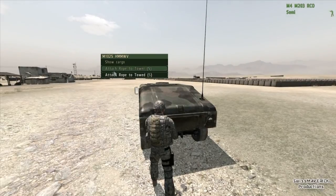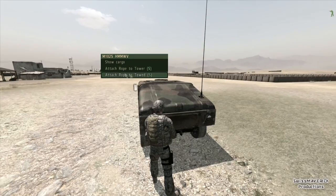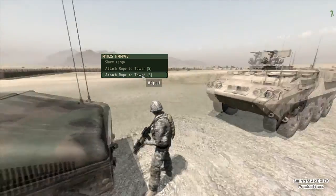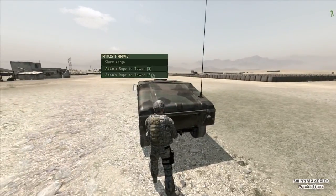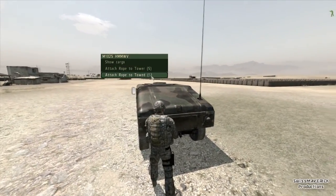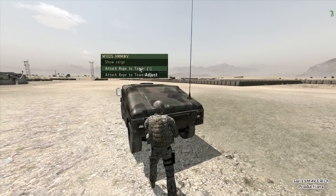Then go behind the vehicle and use the ACE interaction key, and you get two options: 'attach rope to tow-er' and 'attach rope to tow-ee.' The tow-ee is the vehicle that is damaged, and the tow-er is the vehicle you want to use to tow. So you should attach first to the tow-er, which is the Humvee in this case.